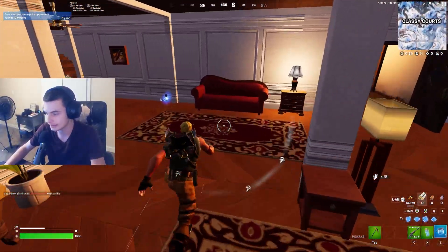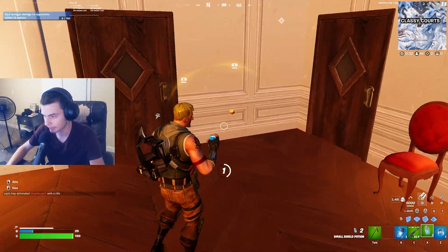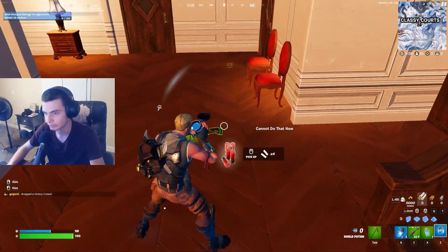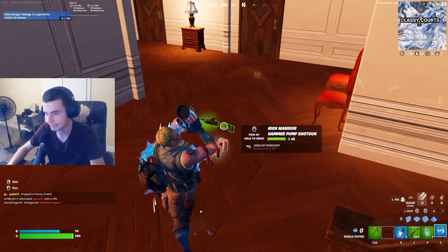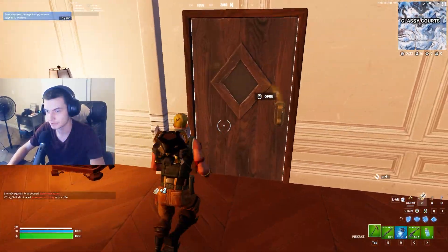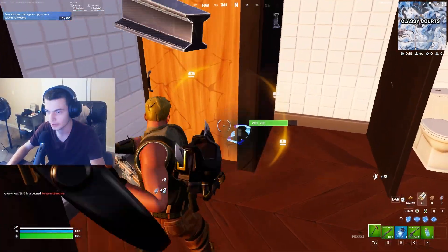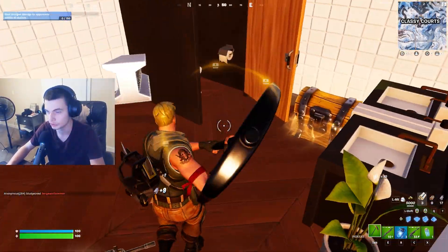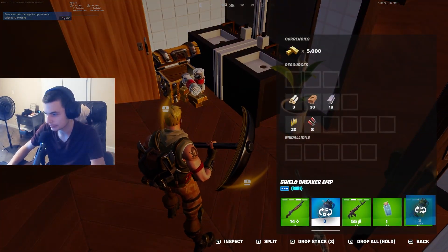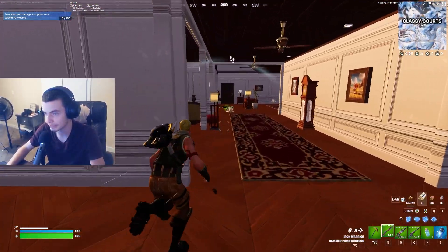I'm going to grab this shield, get myself up. Right now all I have is an assault rifle but that's okay. Grab this shotgun. When you're doing this you want to destroy everything because it gives you mats, but you don't need a ton of mats — you need a fair bit throughout the match but you shouldn't really depend on it that much. I have about three and a half builds right now.